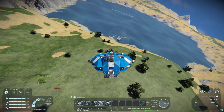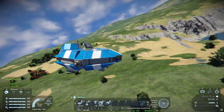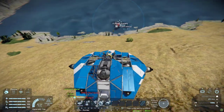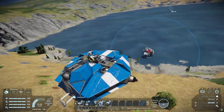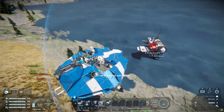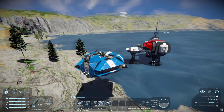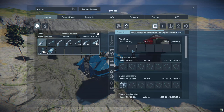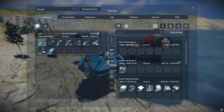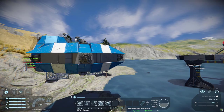Hello everybody and welcome back to Space Engineers. We're back in the world and I've flown to the station all by myself because I didn't want to pester you guys with watching that boringness. So we are arriving. Why is this thing so heavy? I haven't even got that much loot. I think it's actually the fighter because look, I'm moving down ever so slowly.